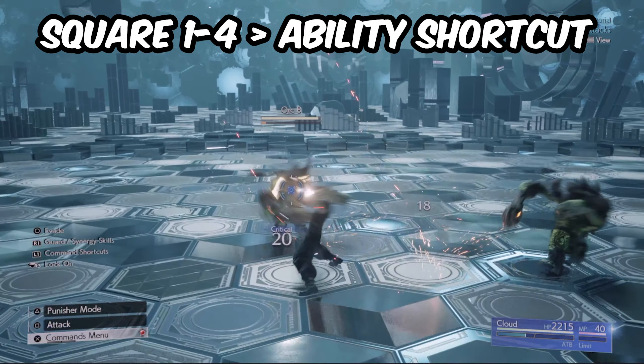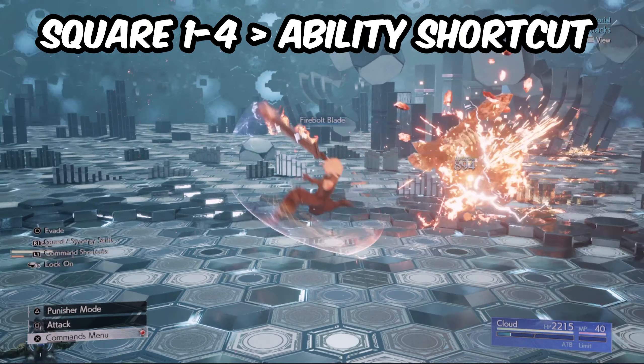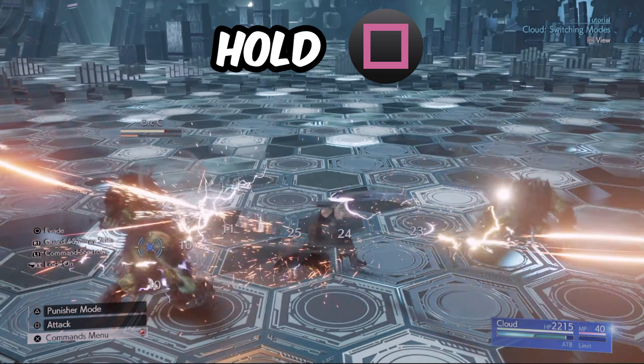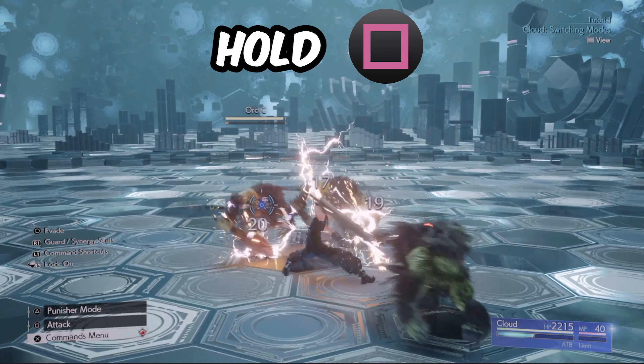What's amazing about Final Fantasy 7 Rebirth's combat — and also in Remake — is that you can always cancel in between a combo string to perform an ability. What's great about Cloud's Operator mode is that it allows him to perform an AOE attack when you hold down square, allowing you to clear enemies and be great for crowd control.